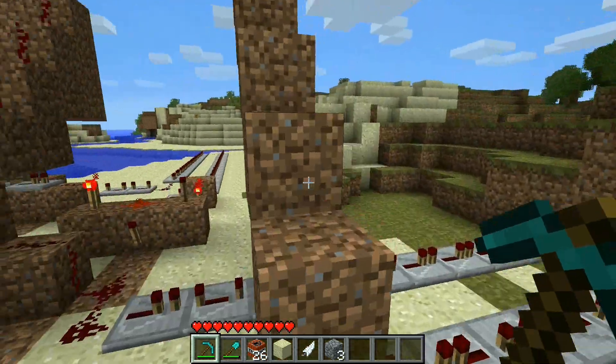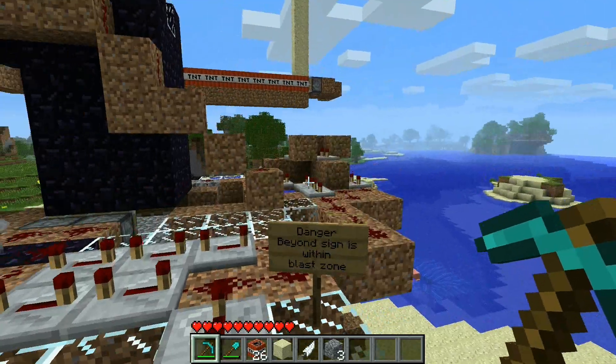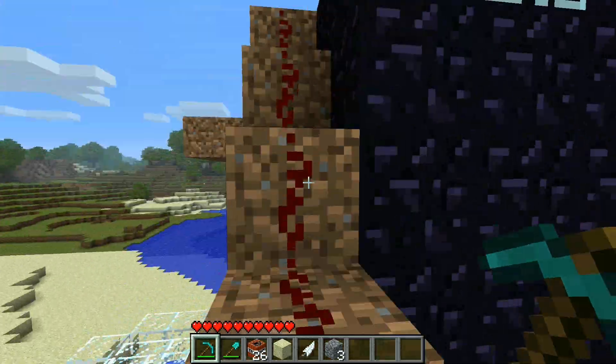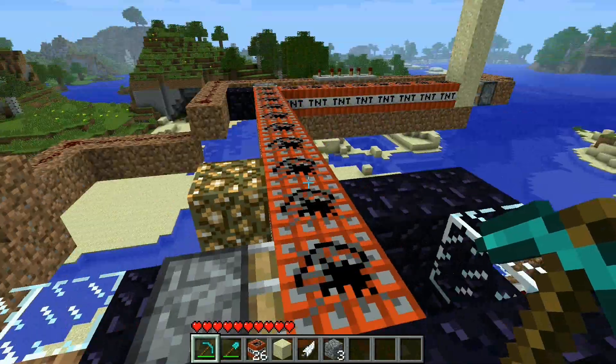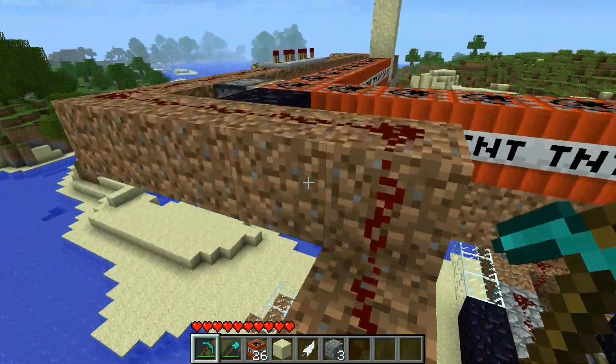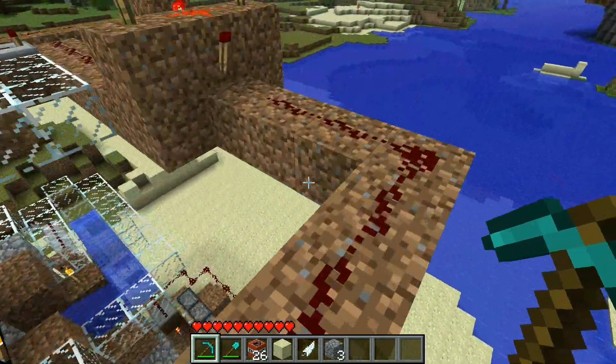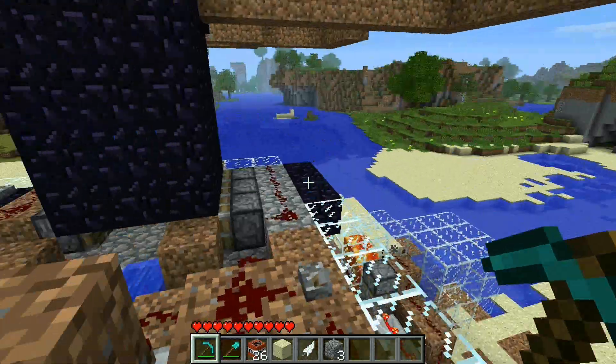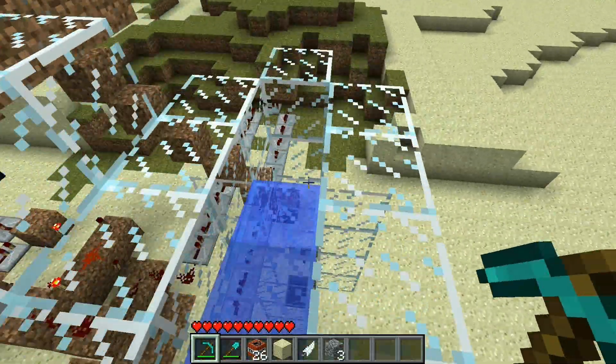A few little facts about the factory: it will make 190 cobblestone an hour, which basically shows how inefficient this machine is. Using TNT as a whole is inefficient. It takes approximately 13 minutes for all the TNT up here to be used, and then I have to reload it. So it's not completely automatic — you need to reload TNT periodically.